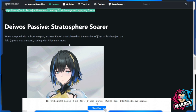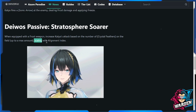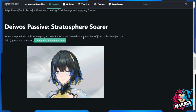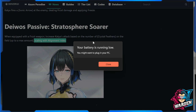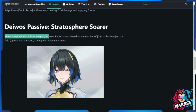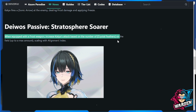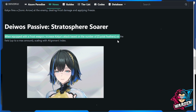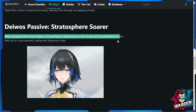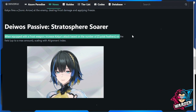Her passive is Stratosphere Sorter: when equipped with a frost weapon, increases Katya's attack based on the number of crystalline feathers on the field, up to a maximum amount, scaling with alignment index. As her alignment index increases, the number of crystalline feathers on the field increases, so this plays a big role. If her weapon gives a lot of alignment index, this is going to be nice.